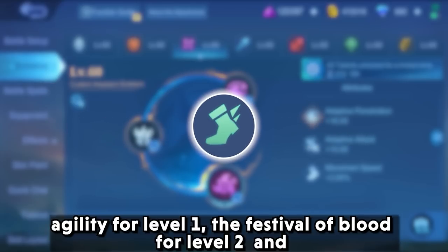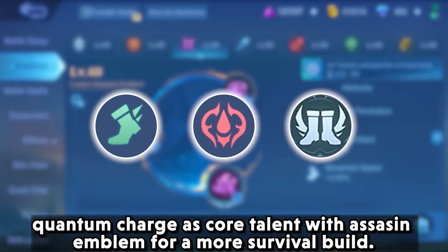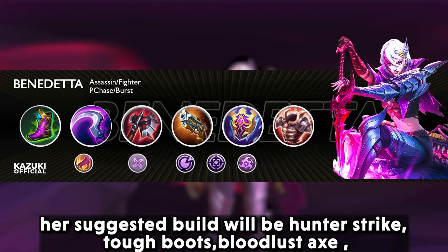For a more survival build, use agility at level 1, festival of blood at level 2, and quantum charge as core talent with the assassin emblem. Her suggested item build will be hunter strike...